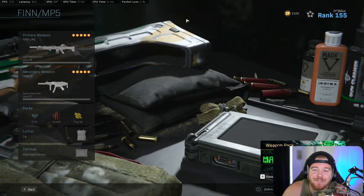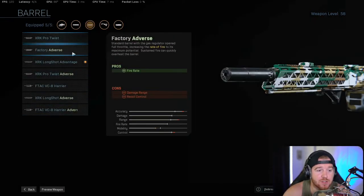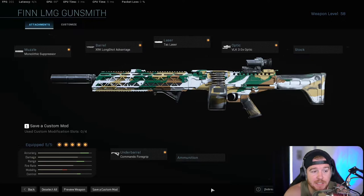Coming in at number five we have the FIN. The FIN is a gun that was released about a month ago and everyone was trying different things on it with the adverse barrels and all that stuff. But if you put this specific build on it — oh my god, it literally doesn't move. Zero kick, gives the same punch as a Bruen, and the fire rate is actually faster than the Bruen.